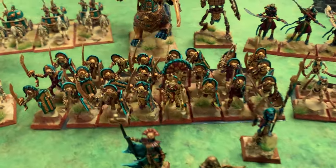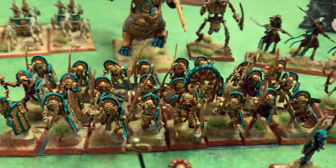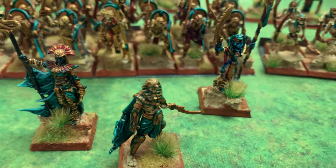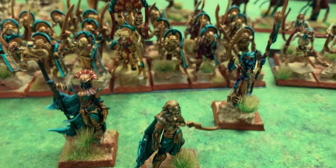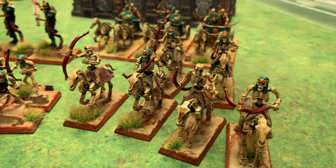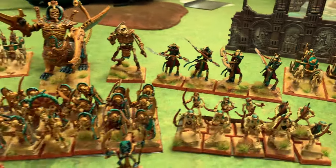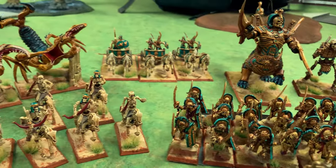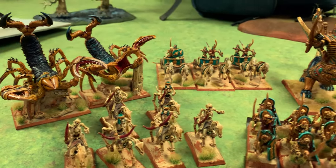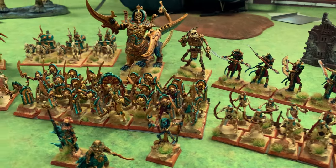I've tried the Grave Guard in a five-by-five formation, but I've gone a bit wider now — eight wide. The King will go in there; that's the only place for him. I like using the Skeleton Horse Archers — I've got two units of six — and just the naked Chariots. It's only a two-game friendly tournament, no prizes for winning. Let's get on with the Battle Report.